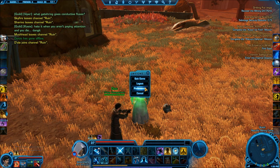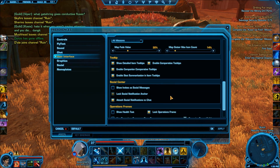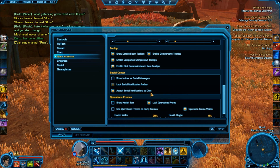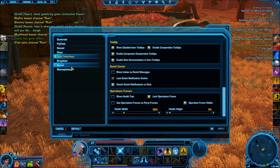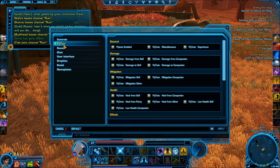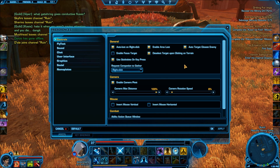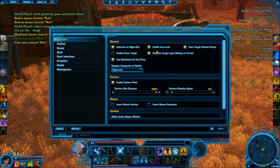You always want to make sure — very important — turn on auto loot on right click, as well as enable area loot. So you're able to get all the loot in that specific area and not have to single click and waste time.